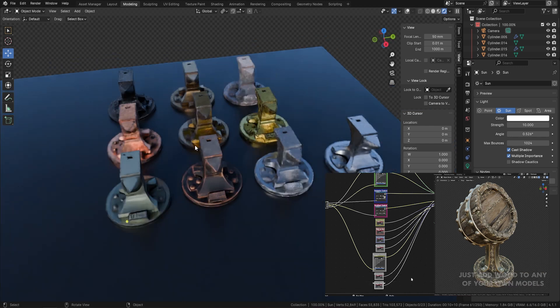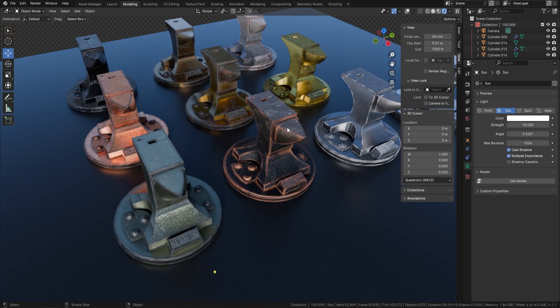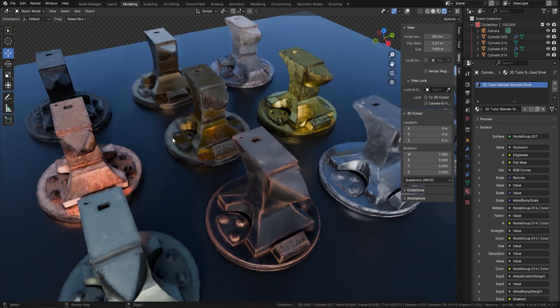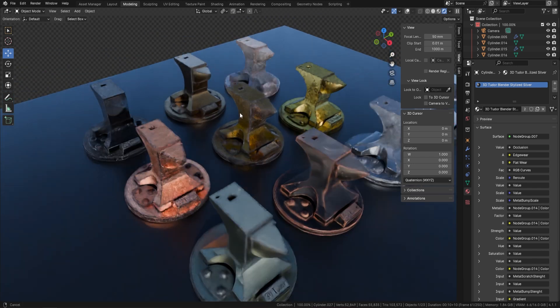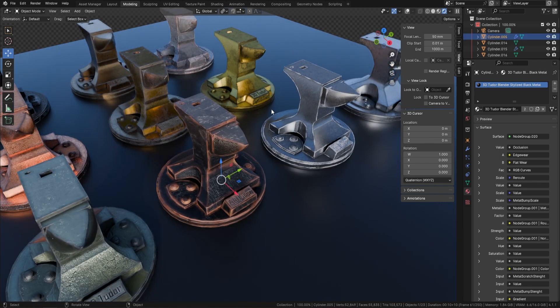First of all, you'll notice there are 10 different shaders. We've got things from bronze to black metal, steel, silver, gold, and a couple of brasses. We've even got some obsidian. Let me take you into one of my favourites, which is the black metal, and show you exactly how this works.